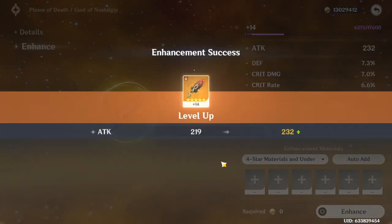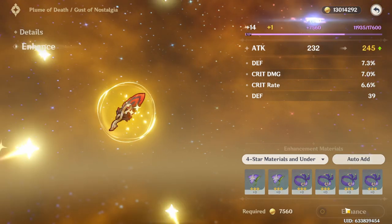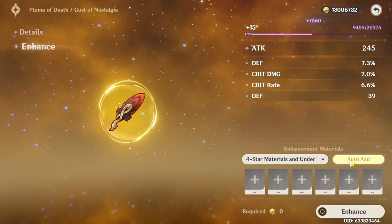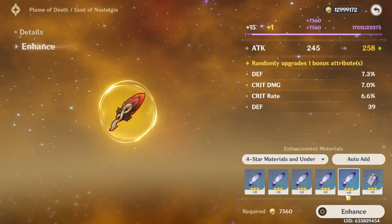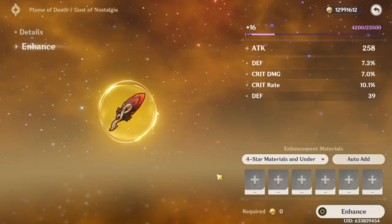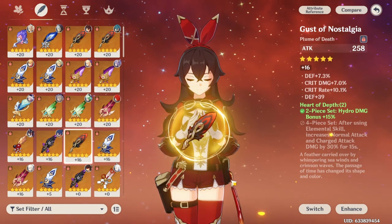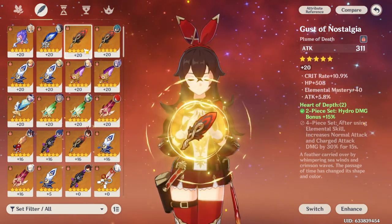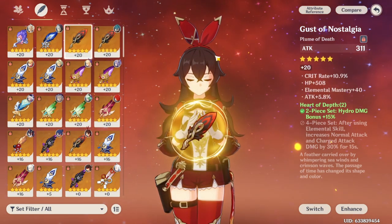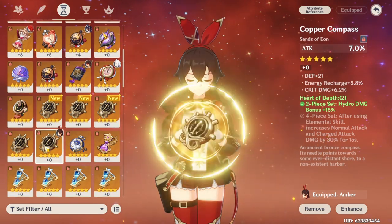We did all we could but Genshin, they just slammed the door — they said no, not today, not ever. Because if they give me the god rolls, I will stop playing the game and get a life and touch some grass. So yeah, we got the 10% crit rate and it has the 7% crit damage — this is looking pretty good. I don't want to jinx myself but now we can swap it.